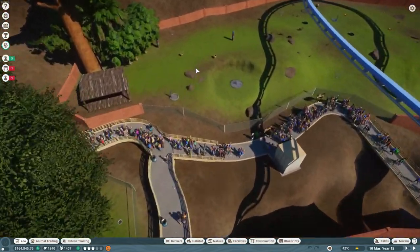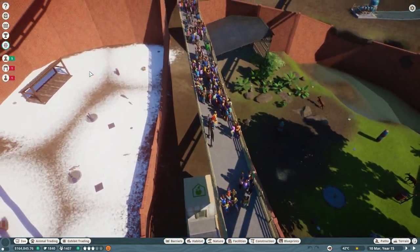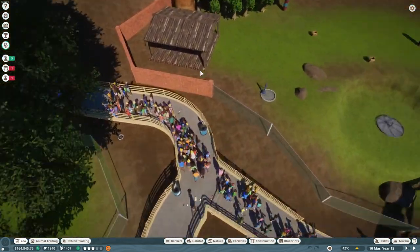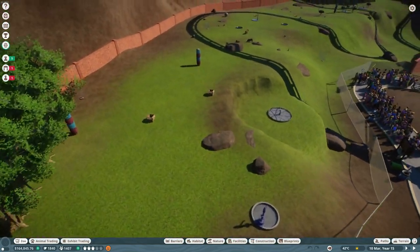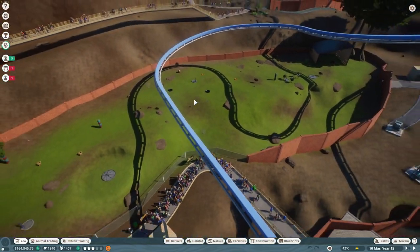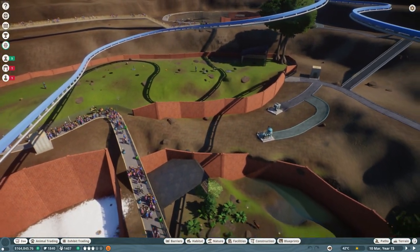Assign a keeper to each habitat — one for Snow Leopard, one for the Okapi enclosure, and one for Warthogs. As always, build the shelter a bit away from the fences so that animals don't jump out. Keep an eye on your budget — wait at least 20 minutes before making the Warthog enclosure, after you've provided enrichments and gotten the Okapi welfare to 100%.